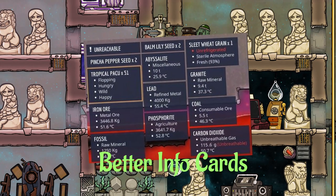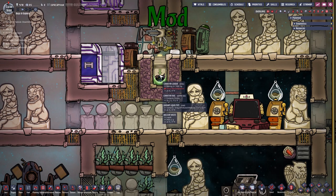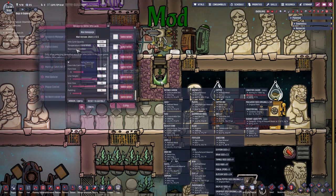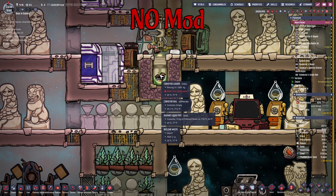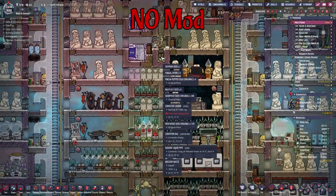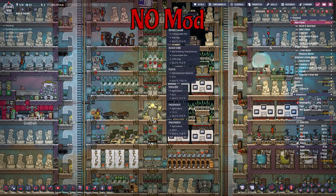Next up is the Better Information Card mod, made by Ace. As you can see in the background, my one-tile storage is pretty much stuffed, but we can still see what's inside it. You can set the window and font size as well as other options in the mod settings. This really shines compared to the regular game, where we can't even see what's inside a one-tile storage without zooming out a lot — and even then, we can't see everything.